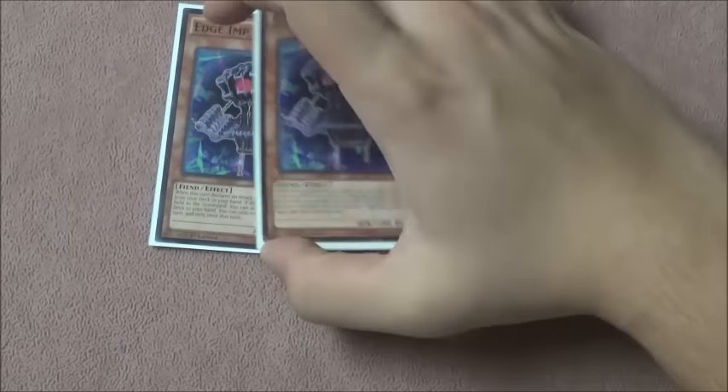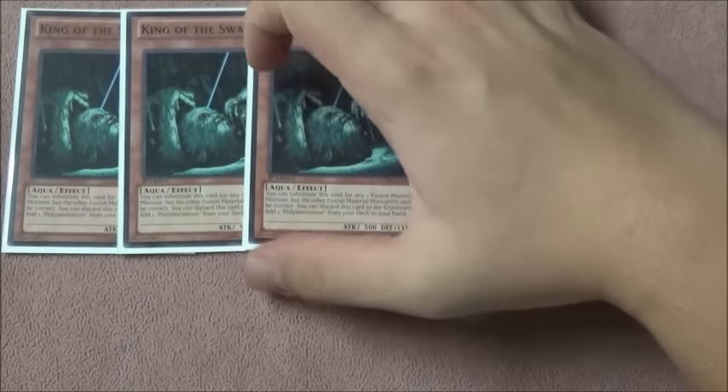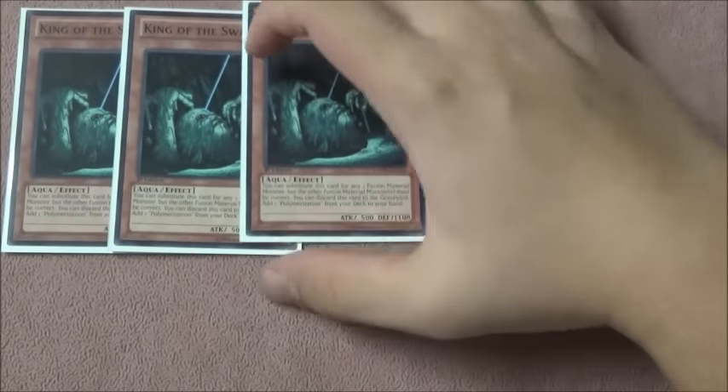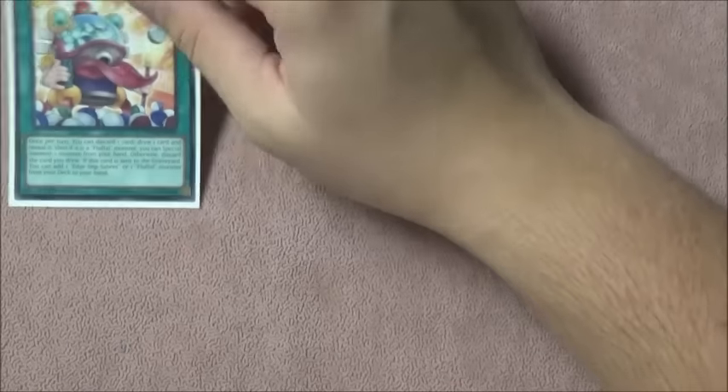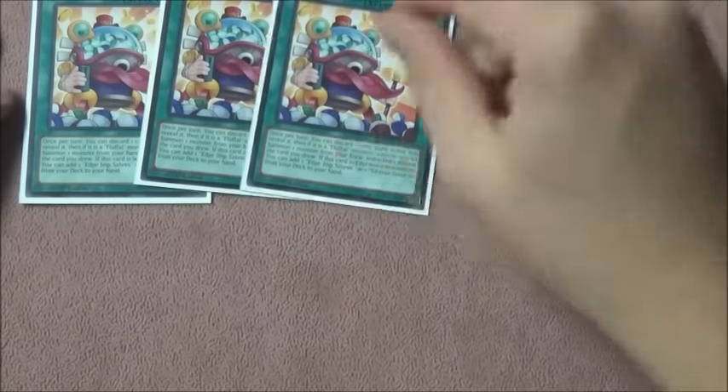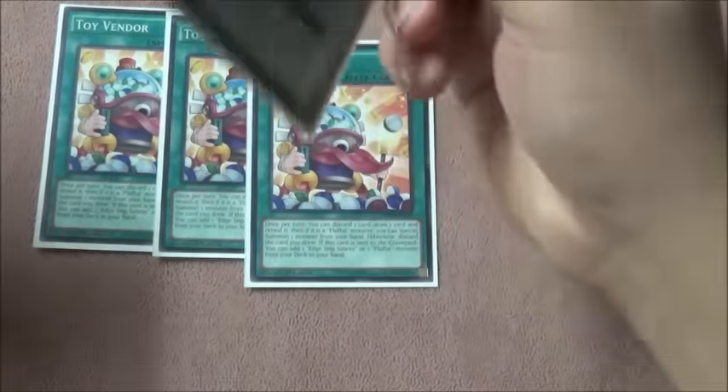Two copies of Chain — I don't think three is necessary. I'm not playing any rank fours or anything like that, and for Fright Fur Fusion you can only activate it once per turn. I only want one or two copies to start with. Three copies of King of the Swamp — probably the best card in the deck. King of the Swamp can substitute for any Edge Imp listed on a fusion monster, and you can discard it to search Polymerization, which is great. You can also banish it off Fright Fur Fusion as a material. Three copies of Toy Vendor — self-explanatory. If you mill it off Dante, you get its effects and it's just incredibly powerful.